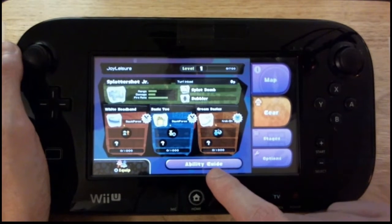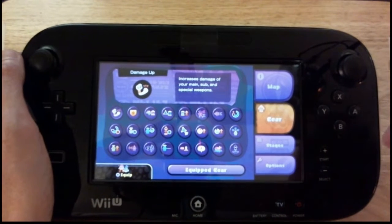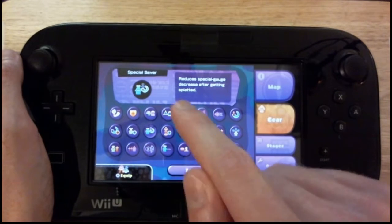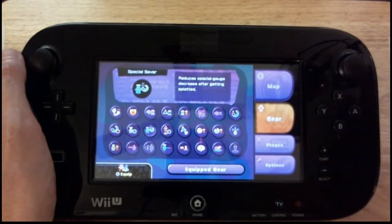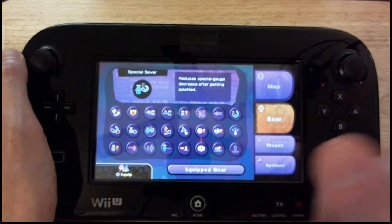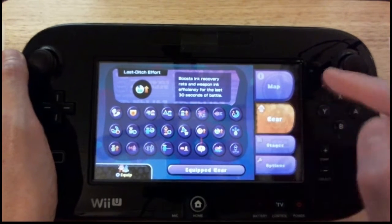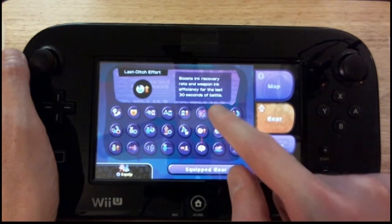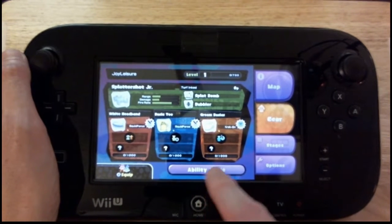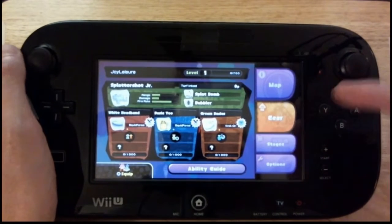Now if you tap this button down here that says ability guide on the bottom, that actually brings up a list of all the possible abilities that are in the game that you can get on your equipment. You can tap on any one to see what it does — it gives you the name and a quick description. This one is Special Saver; it says it reduces special gauge decrease after getting splatted. So if you're ever curious about what an ability does, or you want to see all the ones the game has to offer, just go into the gear section and tap the ability guide. Tap quick gear to go back to the main gear screen.